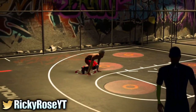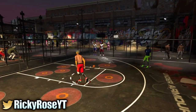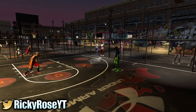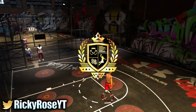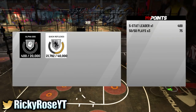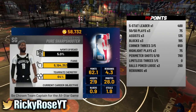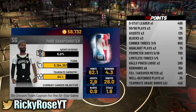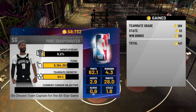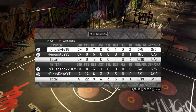I just wanted to bring that to your attention. I know this badge is insanely hard — I'm still trying and I haven't found a solid method. I've been searching YouTube but there's nothing out there. How can you tell your center to get out the paint and let you get the rebounds? That's the Russell Westbrook stat-padding situation, but it's not really an option in this game. When I do find a method I'll definitely make a tutorial. You already know who it is — it's your boy Ricky Rose, and I'm out.